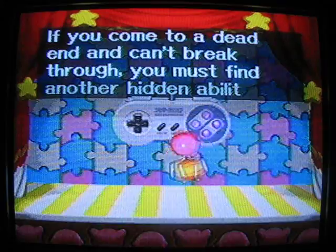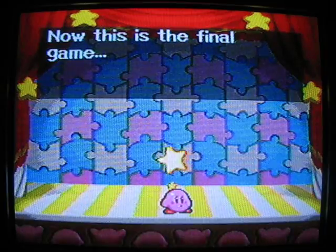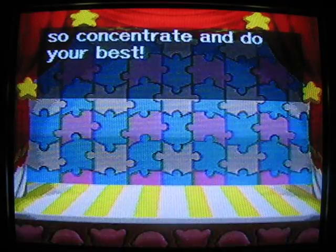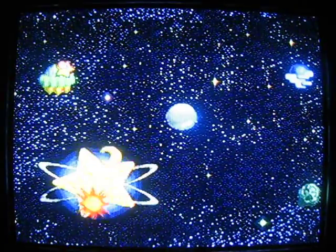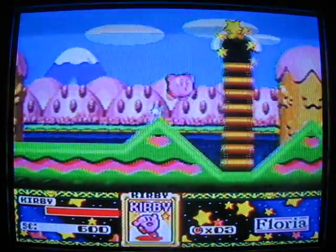If you come to a dead end and can't break through, you must find another hidden ability. It means there's going to be a lot of backtracking in this game. This is the final game! Well, actually it's not the final game. But whatever, let's go! Let's start here — I believe I got them on my list. This planet is called Floria, the seasons planet, by the way.